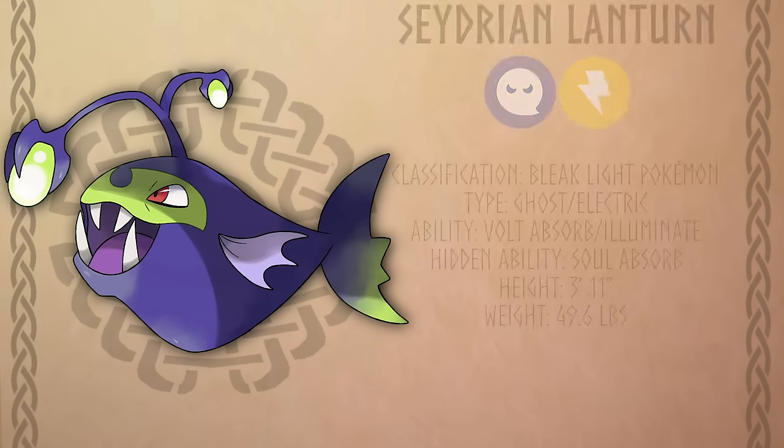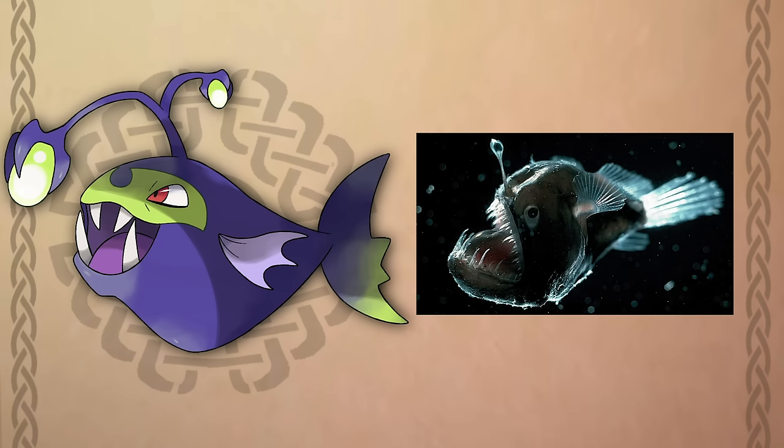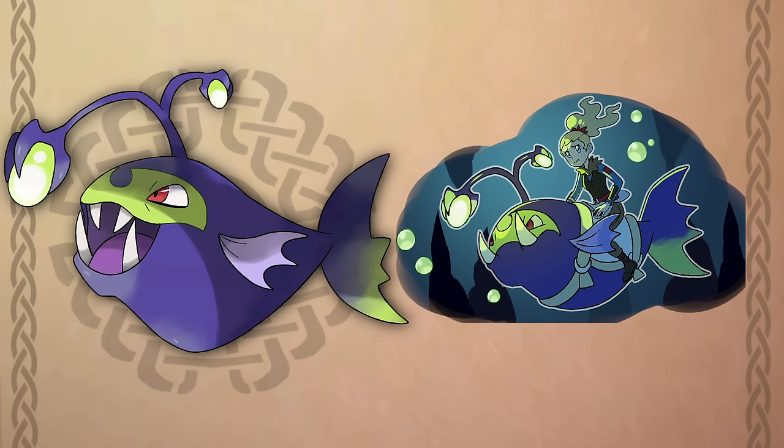Cedarian Chinchou evolves into Cedarian Lanturn. They use their bright lights to lure sailors lost at sea to the depths of the ocean to claim their souls, though they are harmless to those who are pure of heart. Cedarian Lanturn is a new riding Pokemon and mechanic not previously found in Pokemon Legends Arceus, replacing the Ursaluna radar — it now allows you to dive Gen 3 style and explore underwater areas. The deeper you go underwater, the darker it will get, and Lanturn will also act as Flash, helping to illuminate the darker areas around you.